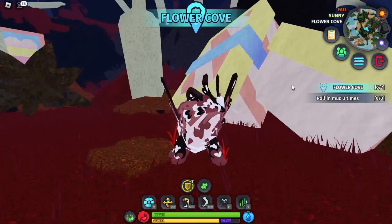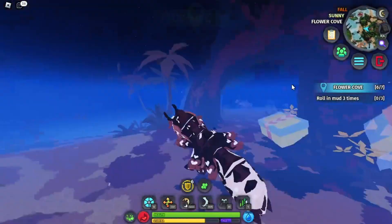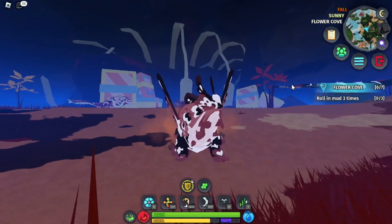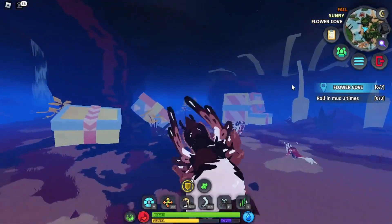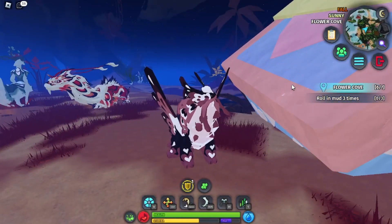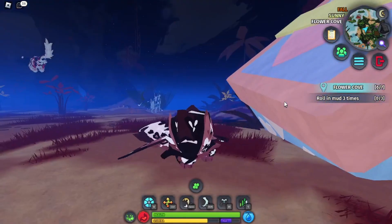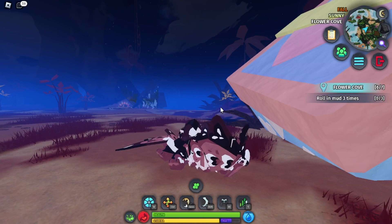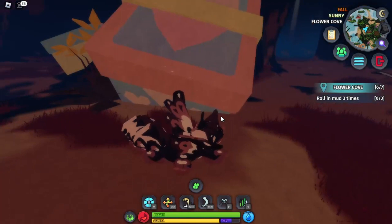This is the Wagga Worm. It's a pretty cool little dude. He can fly and he's very adorable. Here is his walking animation, his sprinting animation, his flying animation, his Zed animation, his X animation, his sitting and his laying animation. And also here is his rolling in mud animation. Pretty cool.